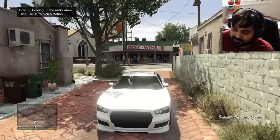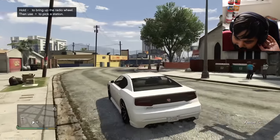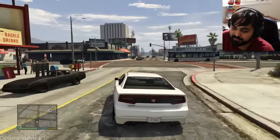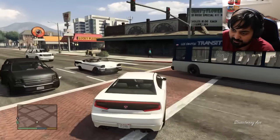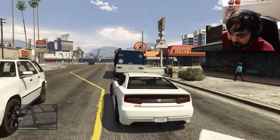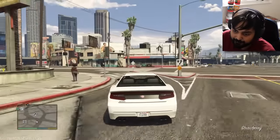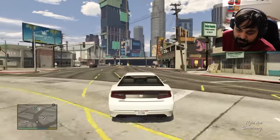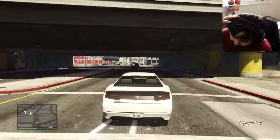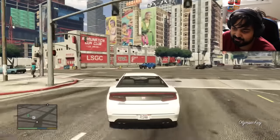If you look into the bottom left, you can actually see the game is compiling shaders. Every time you see these graphical bugs, it's because there are shaders being compiled. You typically have to play through the game once if you want a completely smooth, stutter-free experience the second time around. But given that GTA V is an open-world game, to render every shader would require you to see everything possible in the game, which just isn't as easy.